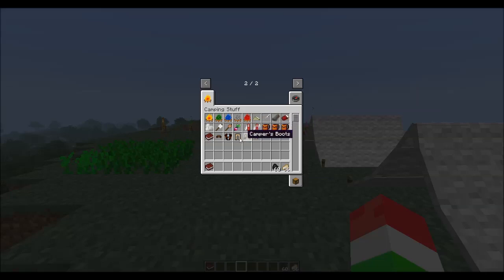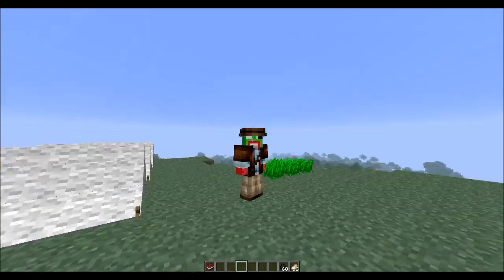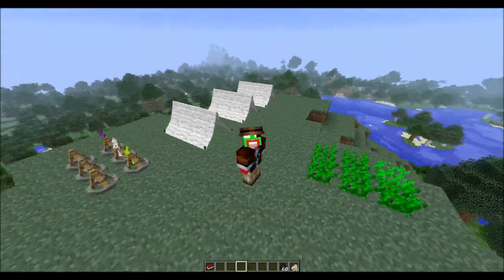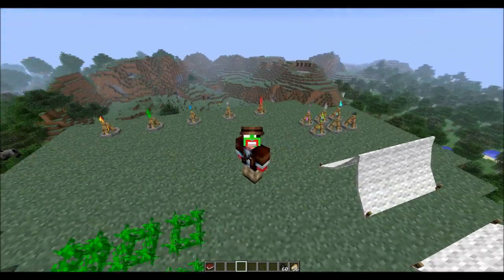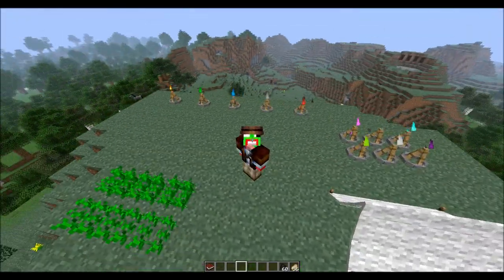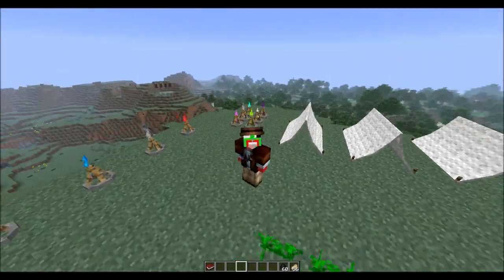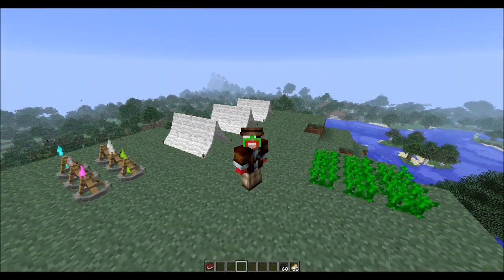So that is going to be about it for the Campfire mod for Minecraft 1.6.2. The rest of the stuff - the tent pages, canvases, and other crafting materials - are used to craft the tents and things like that. If you enjoyed, definitely go ahead and give it a thumbs up. If you haven't subscribed, I would definitely recommend it. I'm Unspeakable Gaming and I will see you guys later - peace!